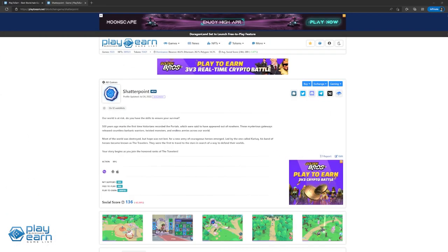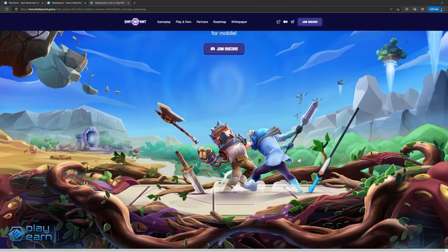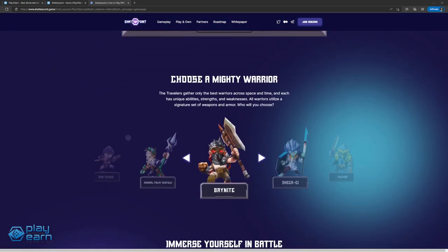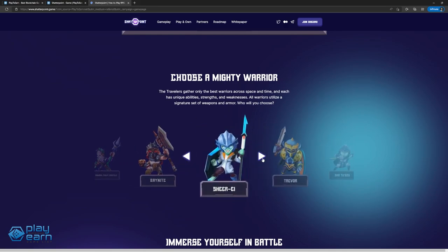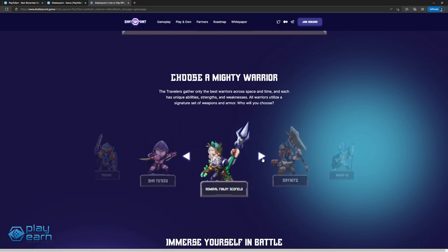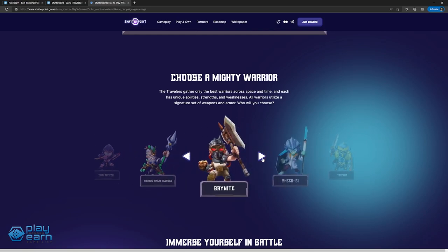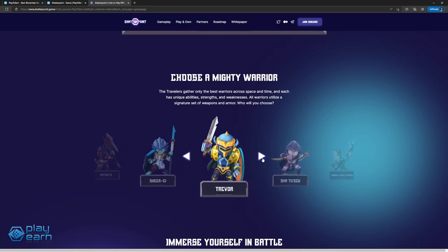The next game on our list is Shatterpoint. Shatterpoint is a skill-based free-to-play and play-to-own action RPG for mobile. Players use their characters to battle in PvE and PvP for a chance to show off their skills and earn rewards. Players use heroes as avatars to represent themselves in the game. Every hero starts with different base stats, which can be further influenced by in-game equipment and traits. Heroes can be NFTs — NFT heroes retain their level, while non-NFT heroes get their level reset to 1. There are also abilities, runes, and equipment players can use to make their heroes even stronger.